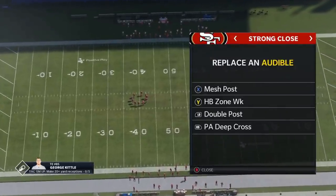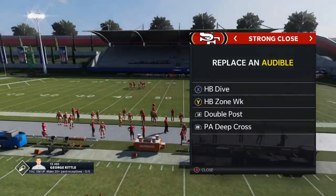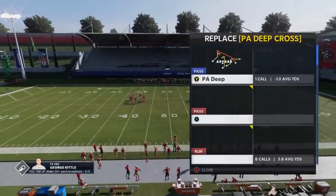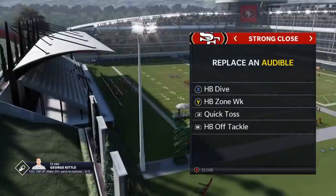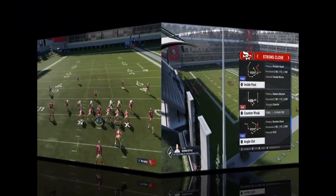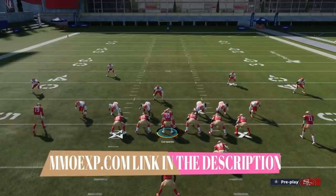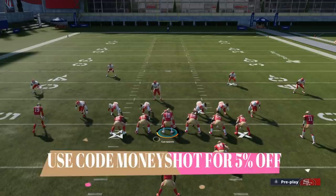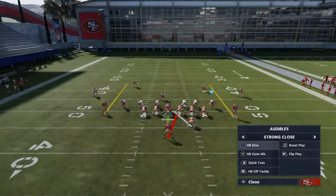Let's start by putting plays into the audibles. We're going to put the halfback zone weak — it's already in there. I'll put the halfback dive in there too, that's good to have. The quick toss goes in there, and then the fourth play is the halfback off tackle — one of the better ones. The fifth play is going to be the counter weak. Make sure to check out the coin sponsor mmoxp.com and use discount code money shot for 5% off.